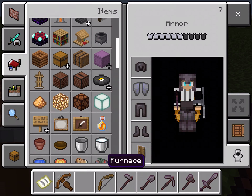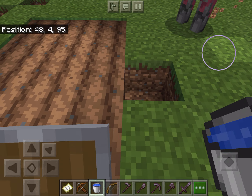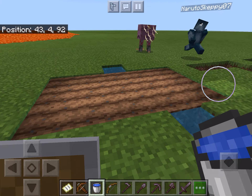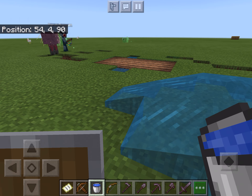For farming, the farmland will eventually run out and you have to put water nearby to keep it from drying up. Then it might get darker.